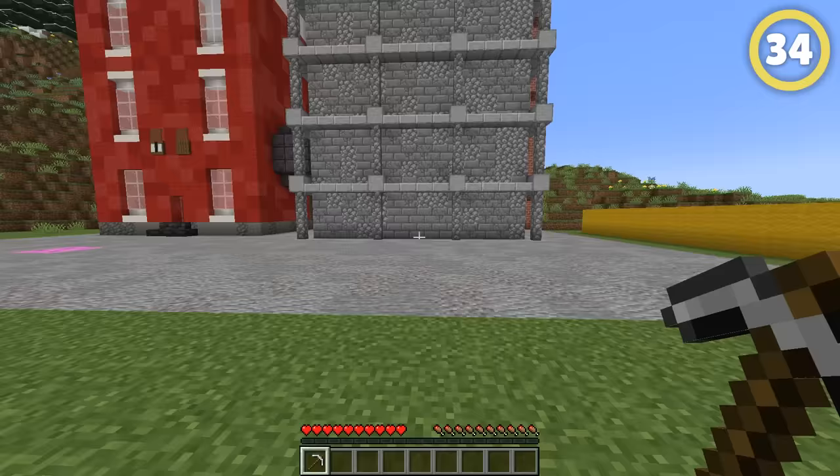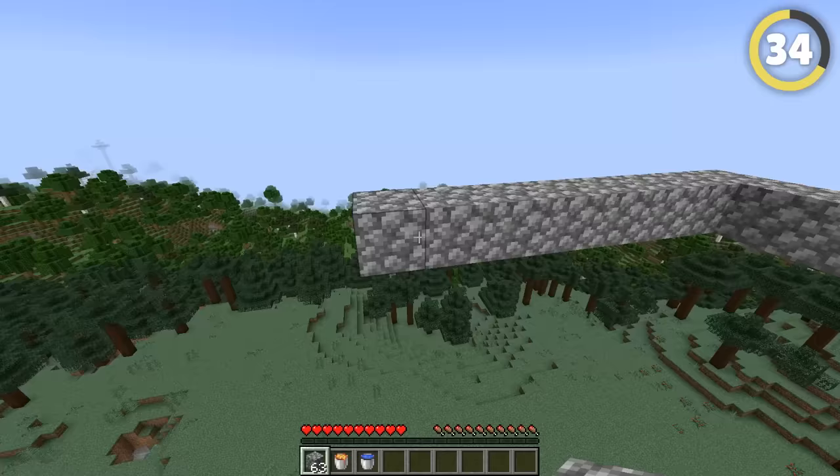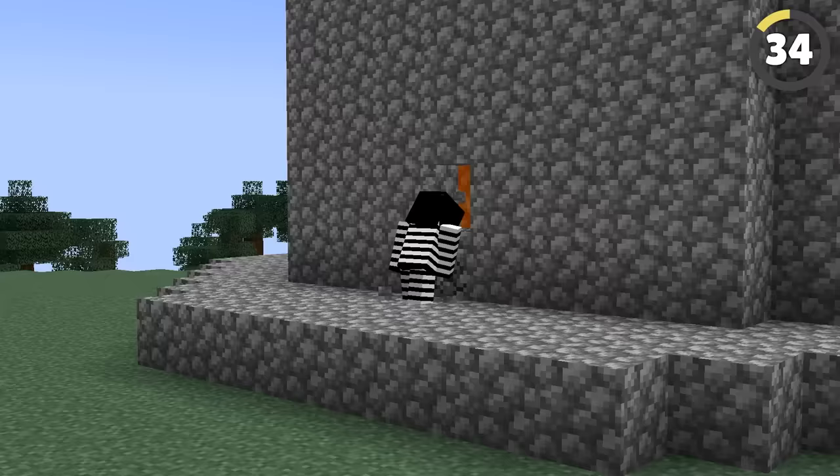Want to make a huge tower that's near unbreakable? Here's a super fast way of doing it. Make the outline of your tower at the height you want, put lava pouring off the sides, then pour water from atop that. Remove the water and you've got a near-impenetrable fortress.